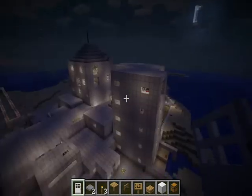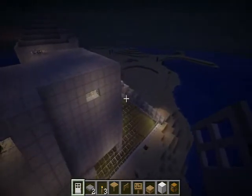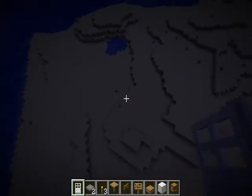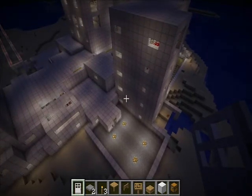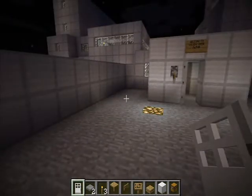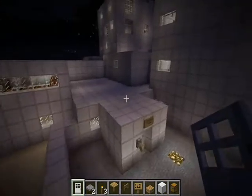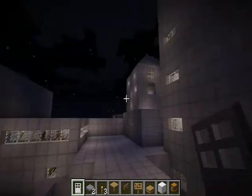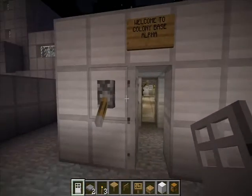Part of the role-play here is that the planet supposedly has no oxygen outside, so it has to remove any cacti and reeds. There's still a few dead plants around. I don't have time to get rid of those, but basically I started this a few weeks ago. It's basically a city, quite new — these colonists have arrived on a spaceship. They've built this big base with all these different modules and sections. Welcome to Colony Base Alpha.